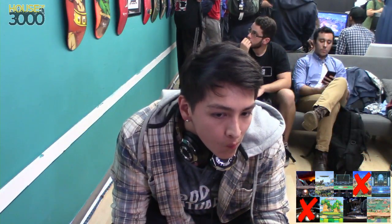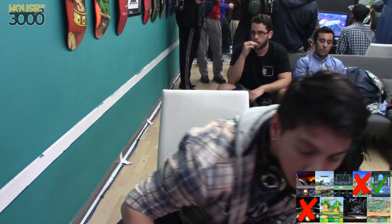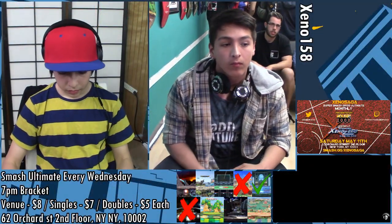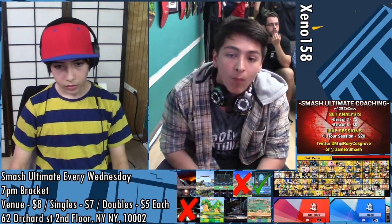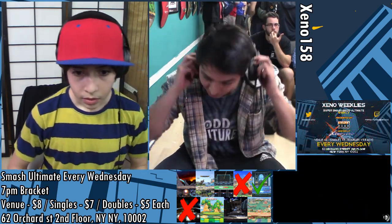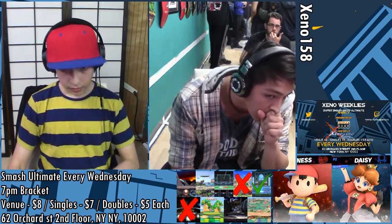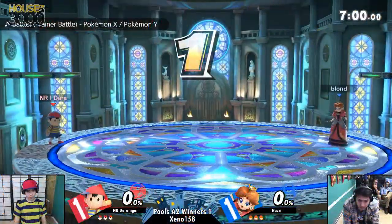I'm thinking we're going to see... Kalos. I do like this pick. This is a really good counterpick versus Ness specifically because the Kalos platform lets you go offstage much deeper than you normally would be able to, because of the platform positioning. You can run off the platform, then do your jump, then go off, which against Ness is a big deal because you need to go offstage once you know his recovery patterns. Peach and Daisy can go super deep.